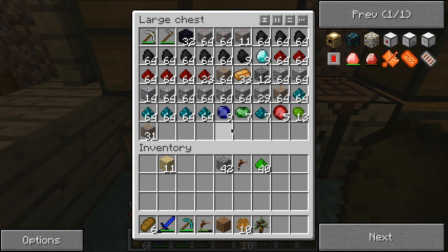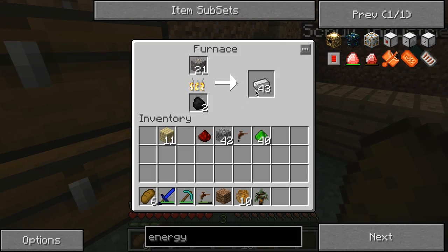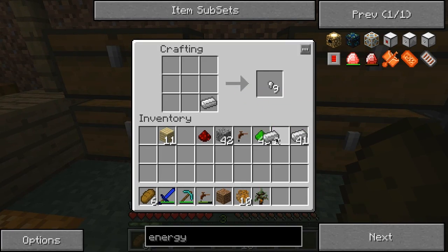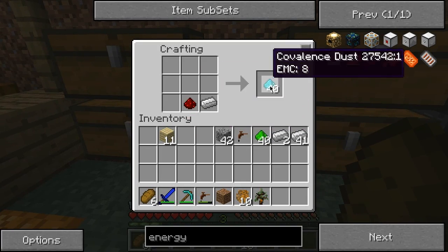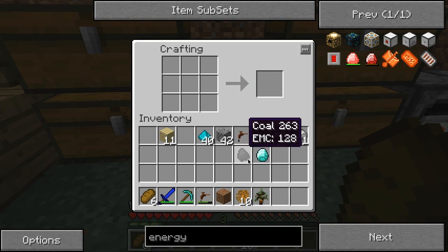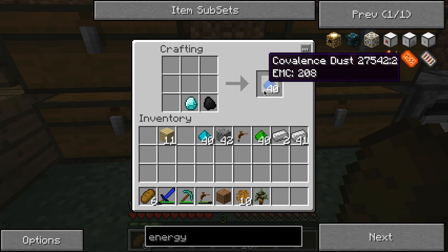Perfect. Next, you're going to need one redstone and an iron — I'm going to get three of those because I'm going to need three eventually. Boom, and you get covalence dust. The last thing you're going to need is a coal and a diamond, which is the most expensive — the dark blue one.